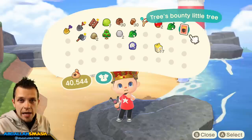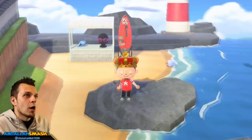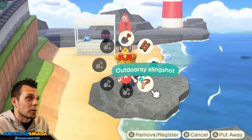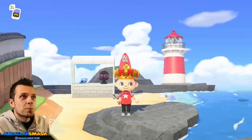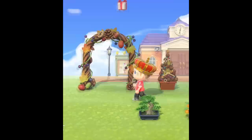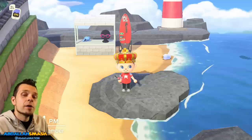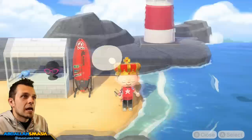Now let's talk about exactly how you're going to get your hands on every single one of these brand new DIY recipes. It's very simple. Tree's Bounty Little Tree is an example of one of the eleven. All you really have to do is make sure that you have a slingshot equipped — whether inside your pockets or somewhere on the ground nearby — then press the camera upwards so you can see the different balloons that pass by. They pass by in intervals, so it's all about patience. Press the A button to fire your slingshot and hopefully the DIY recipe will come out.